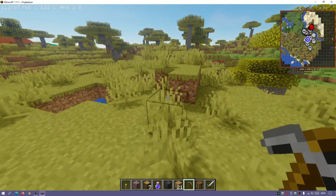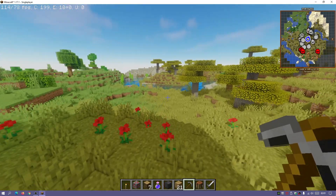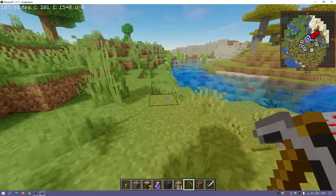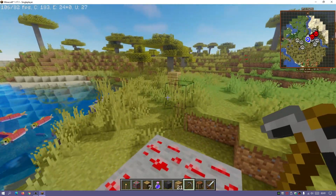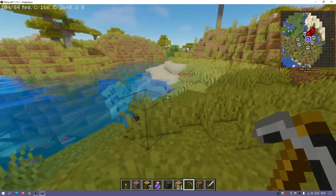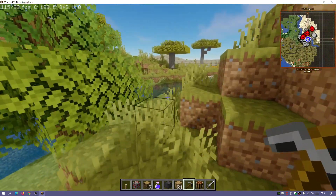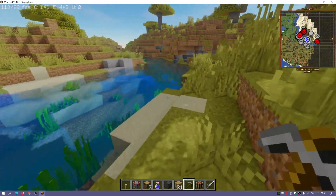With the Optiforge mod we are able to use Forge with Optifine together, so we can use shaders and mods at the same time. We can't use Optifine directly with Forge — we have to use the Optiforge mod. I want to show you how to download and install Optiforge, Forge, and Optifine for Minecraft Java Edition 1.17.1.